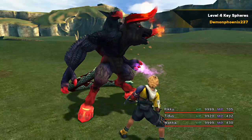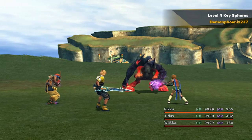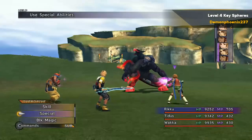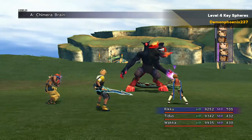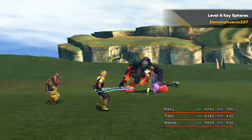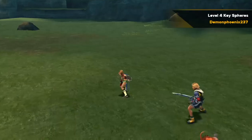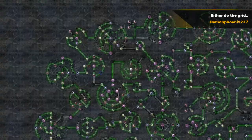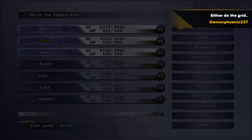For level 4 key spheres, there is a Chimera Brain from the Calm Lands which you've already captured, so instead of having to go look for one you can just fight them in the arena and bribe them for about 100,000 gil to get a chance at one or two level 4 key spheres. If the bribe fails you can just carry on bribing them one gil at a time after the initial 100,000.